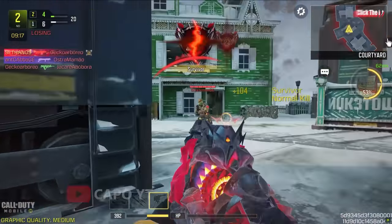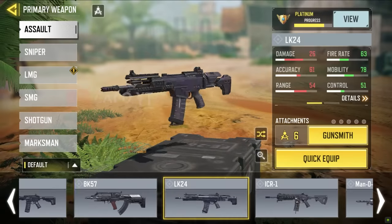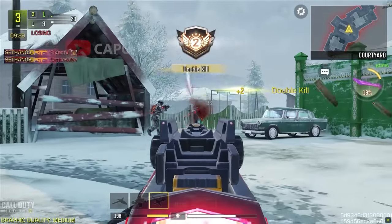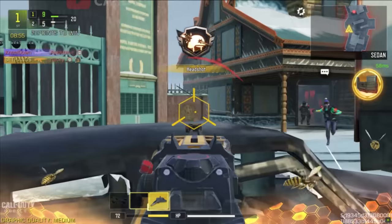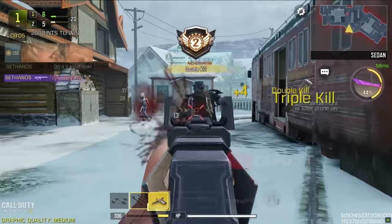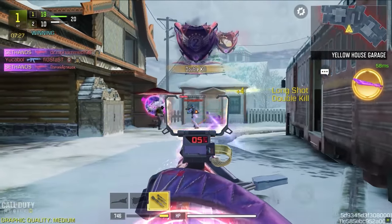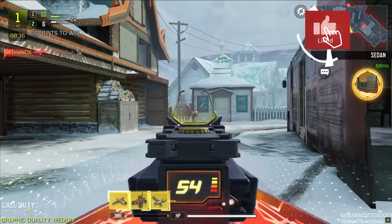There are 24 assault rifles in Call of Duty Mobile and for each assault rifle there are multiple skins. But what can possibly be the best skin for a given assault rifle? Today we're going to find that. The main criteria I have considered is the iron sight, because that's what really helps you in the game. And then of course we are going to talk about the appearance of the blueprint.